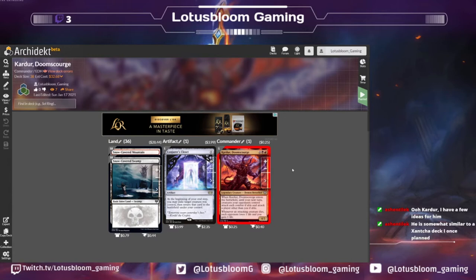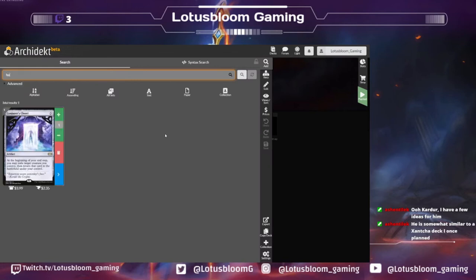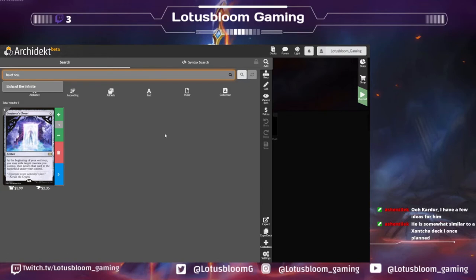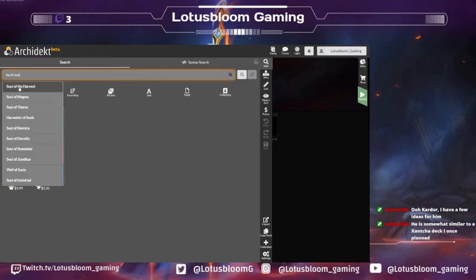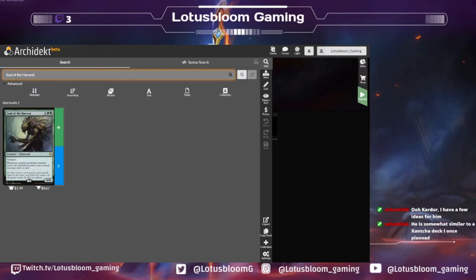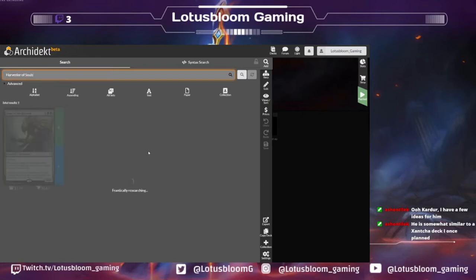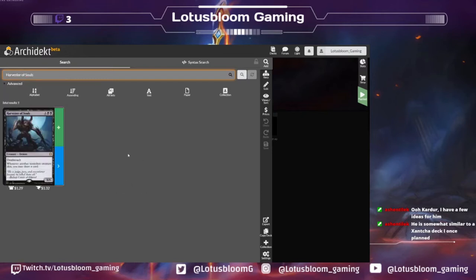The biggest problem I saw with being in these colors was card draw. I actually found a card that fits the deck — I think it's an auto-include — which was Harvester of Souls. Yep, that's in one of my sections. I actually really don't think card draw is going to be hard for these colors.